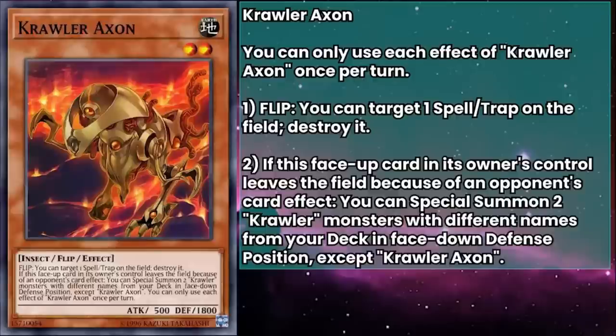Let's start with Crawler Axon. They have 500 attack and 1800 defense, and their flip effect can target a spell or trap card on the field and destroy it. Have you ever wanted a Mystical Space Typhoon that was also a monster? Now's your chance. It also has the fun distinction of being able to destroy your own spells and traps, so if you have a card you want to trigger a destruction effect on, or you have an annoying floodgate you no longer want to deal with, Axon can axe it.